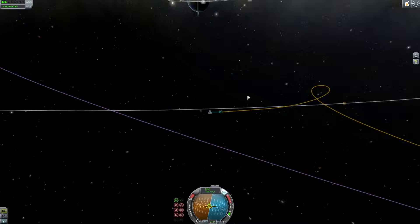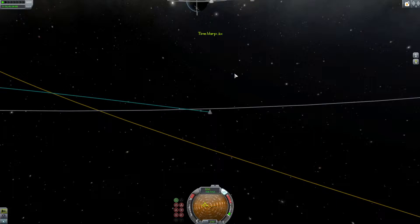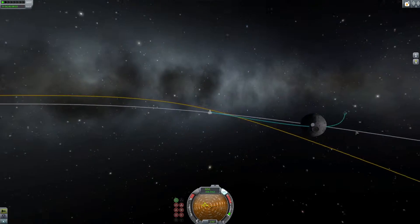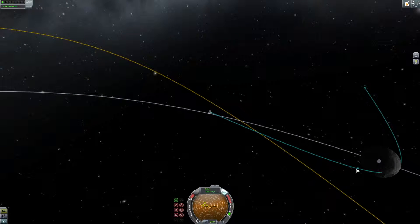Here we go, I'm just warping a bit forward. We've got our moon encounter — there you can see our orbit changes quite differently. It never actually looks like the game predicts it well because your orbit completely changes, and as you can see we're on a trajectory directly for the moon.